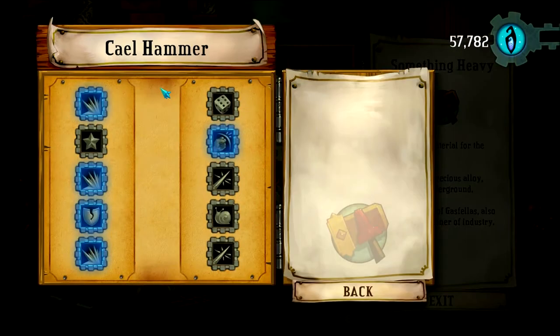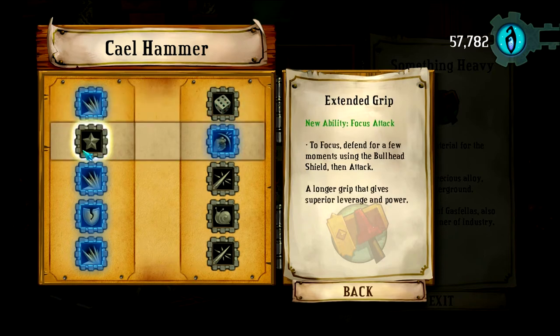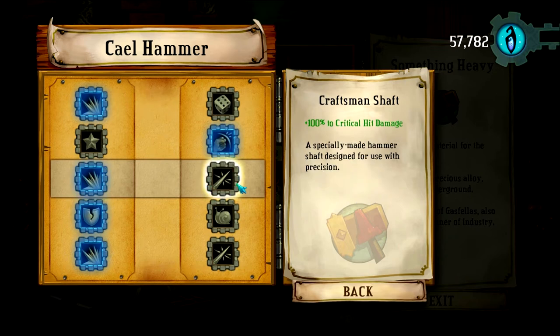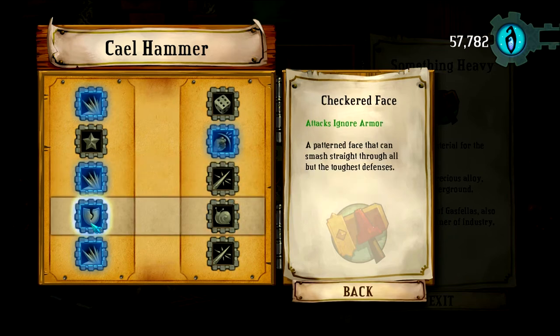For the hammer setup: I have plus 50 damage instead of the critical hit chance — that focus attack doesn't seem that good to me. I went for uppercut attacks causing knockback. Not that either one of these is that great for the proving ground. The third one I have is plus 50% damage instead of critical hit damage, because I'm going for base damage — I don't want to rely on critical hits. Attacks ignoring armor is what I went for here.